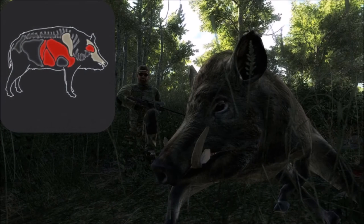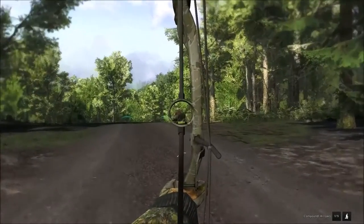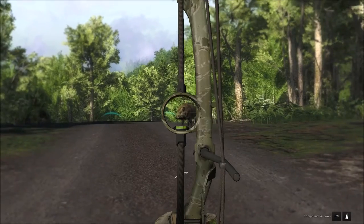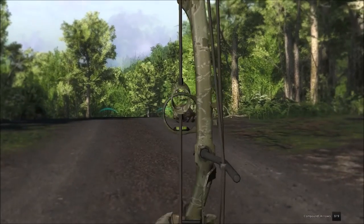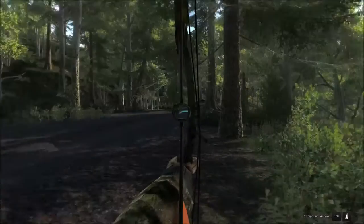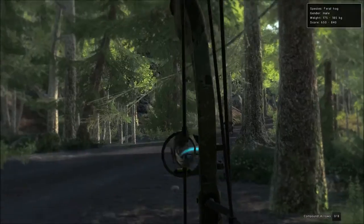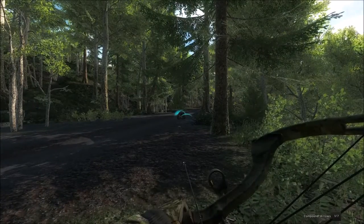Moving on to feral hog, you can see the organs we want to hit are the brain area and the lung, liver, and stomach area for drop shots. Ideally for feral hog I like to get a quarter-to angle so that I can aim just in front of the shoulder blade — it gets back into the lung, stomach, and liver and drops the pig. For head-on shots I tend to aim right for the brain, in the center of the skull just above the eyes, and it will drop every pig in the game.